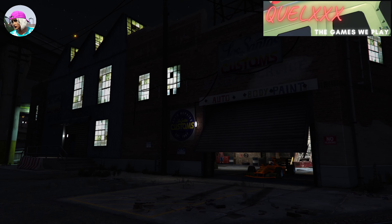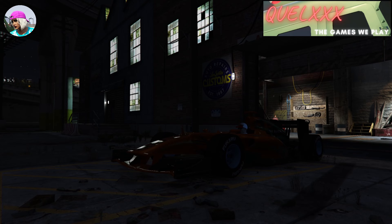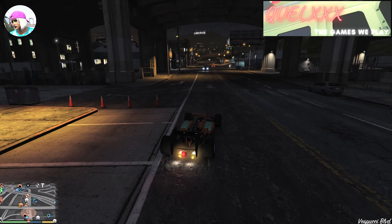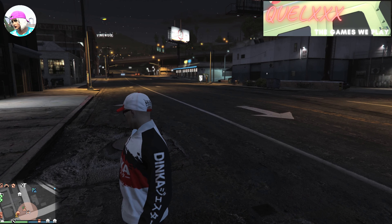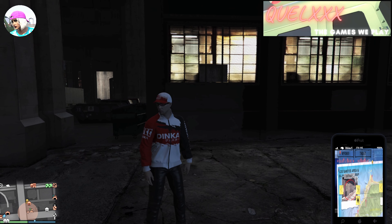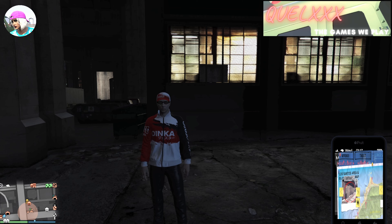Once you are done with all the modifications and buying the F1 wheels, you can exit LS Customs. I'm going to proceed with the third glitch — putting Benny's wheels on another car. I'll return this F1 vehicle (which is actually my Buckstars Burrito) and call out another target vehicle that I want to put Benny's wheels on. Pull up your phone, call the mechanic, and call out your target car.